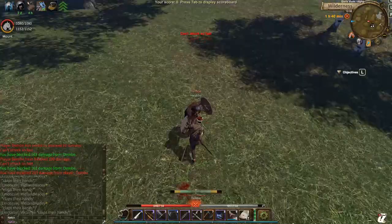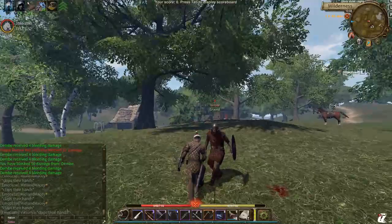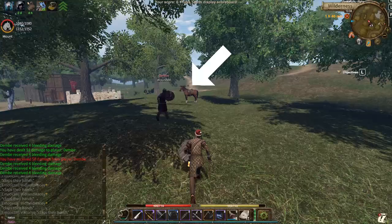Open world PvP situation number two: your opponent is dying and he's running away. He is dying and running away because he's trying to kill and loot you. So, what's the first thing you're gonna do?